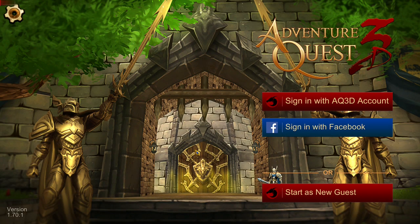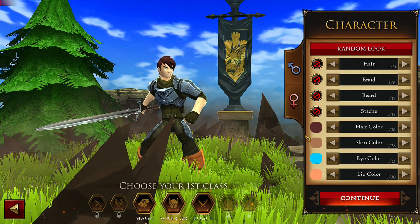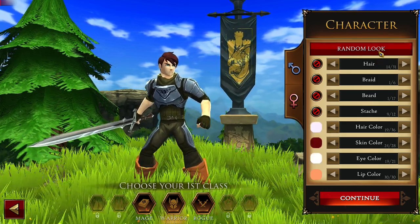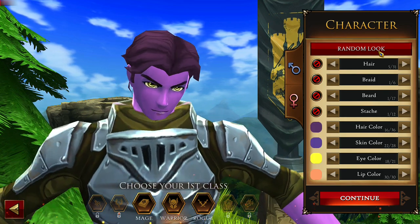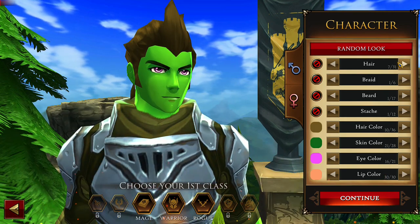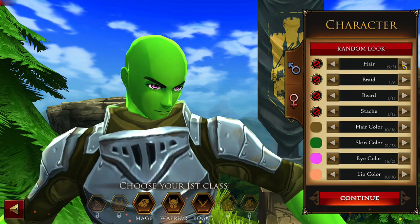Let's go play the game. Starting as a new guest, loading characters. There goes the character creation. Let's try the random look — we became a red avatar, now we're purple. Let's try changing the hair. Here are the different hairstyles.